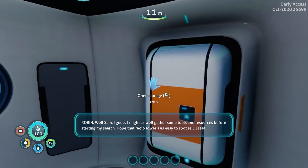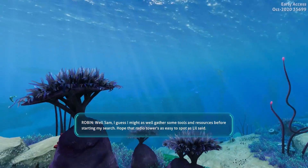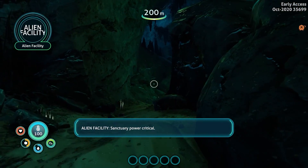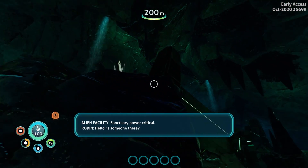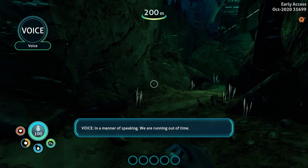Well, Sam, I guess I might as well gather some tools and resources before starting my search. Hope that radio tower is as easy to spot as Lil said. Tentacle power critical. Hello? Is someone there? In a manner of speaking. We're running out of time.